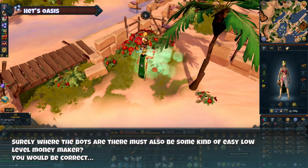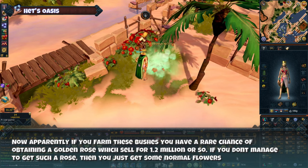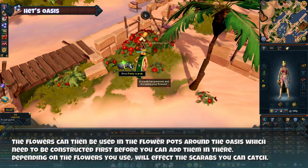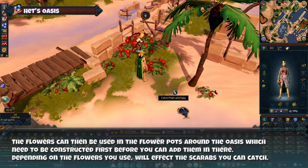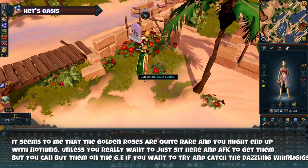Apparently if you farm these bushes you have a rare chance of obtaining a golden rose, which sells for 1.2 million. If you don't manage to get a rose, then you just get some normal flowers. After a little bit of testing it seems the golden roses are quite rare and you might end up with nothing except for normal flowers.